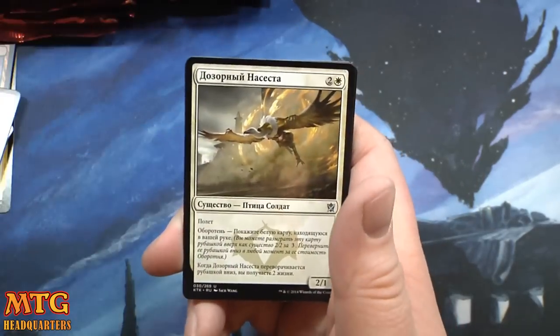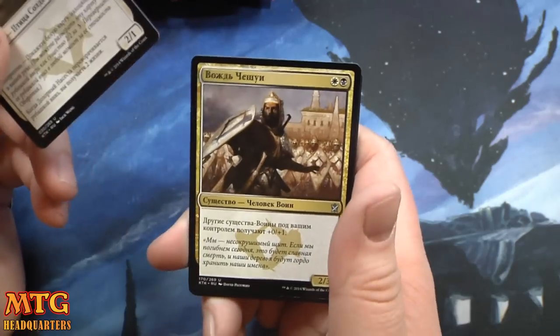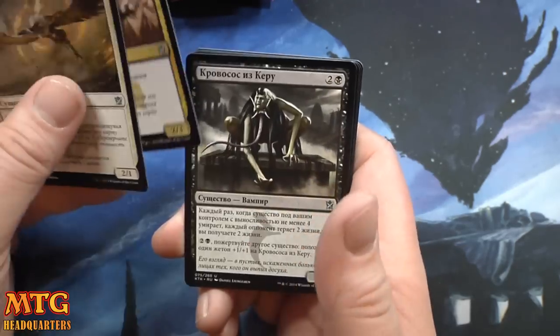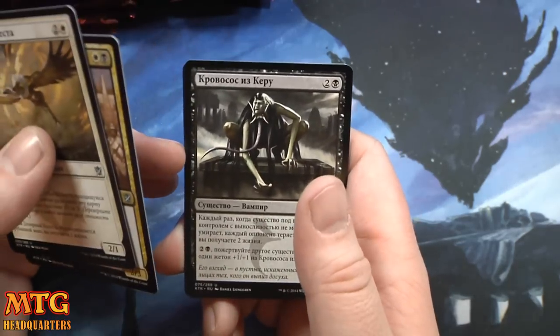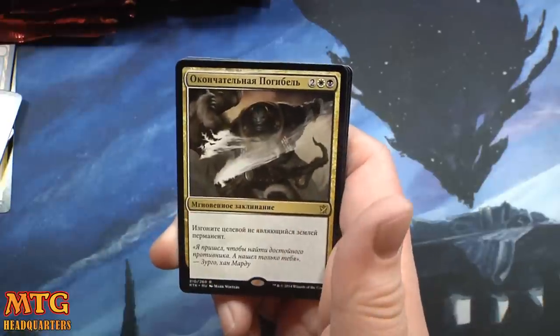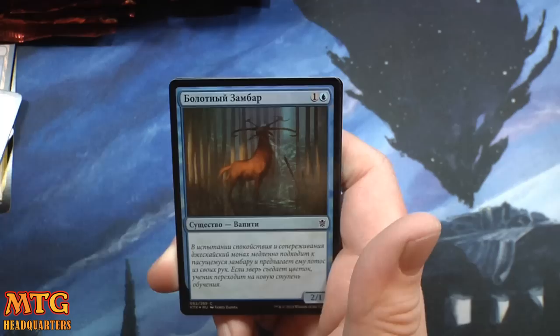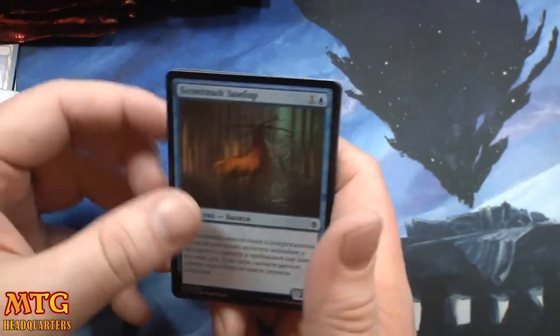We've got the bird — gain two life — the warrior guy, and a foil on this pack too. Blood sucker, and an Utter End — very cool, a Russian Utter End. And we have the Russian little 2/1 Highspire Eagle or something like that — I forget the name.